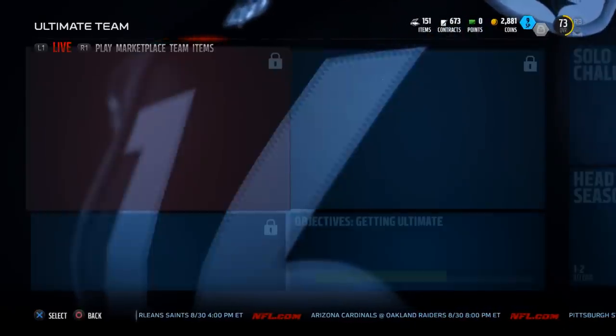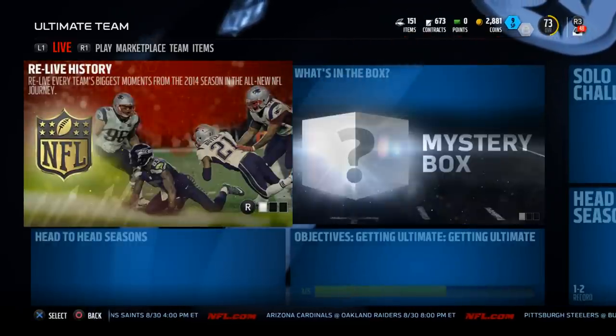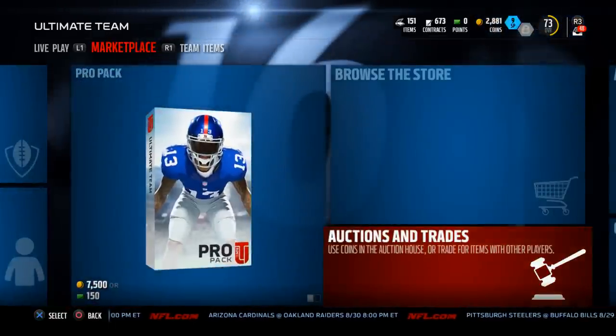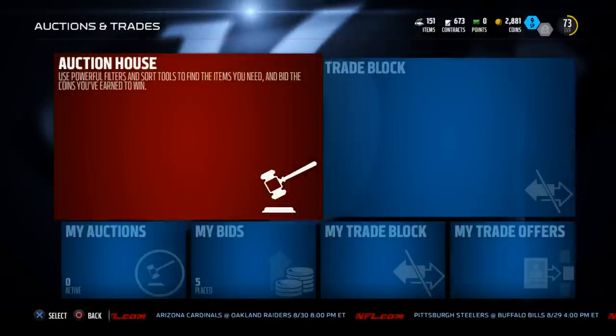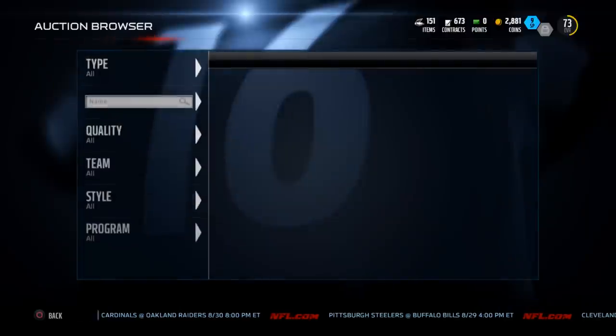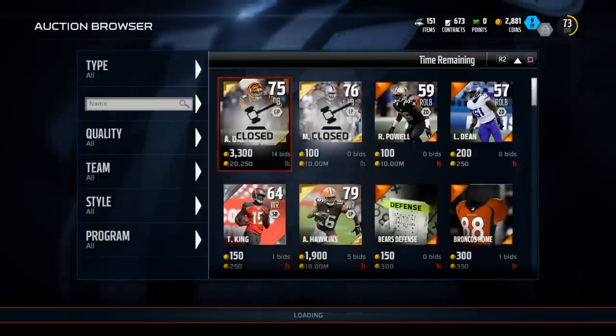Welcome to the MUT Budget Card of the Week. This is where we show you a card that's easy to get in Madden Ultimate Team, something really easy to afford but also really effective. What better place to start an offense than a quarterback? You need a quarterback to be effective in this year's game, but I'm going to contend that you don't need those top-tier elite passers. I want to show you a couple of quarterbacks.